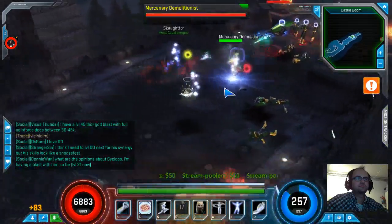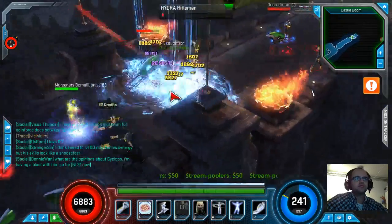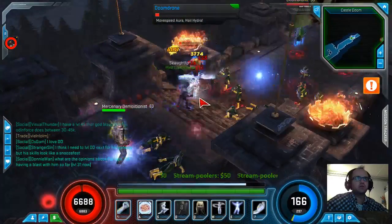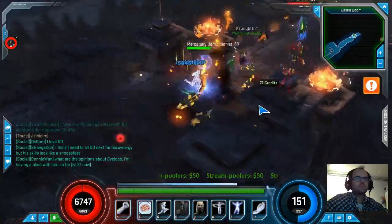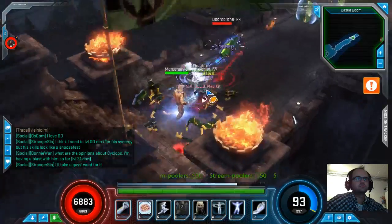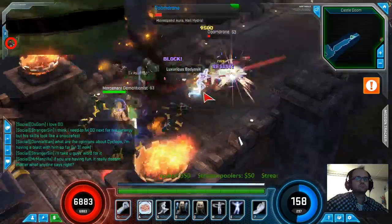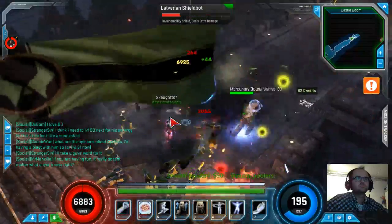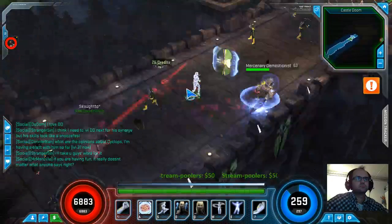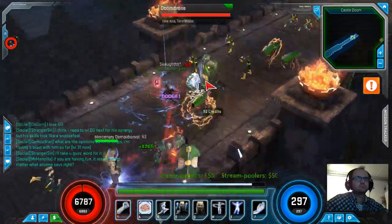Have you ever tried going full defense on him? See if you get a lot of survivability out of that? I think there's only about a 5% difference in damage reduction, so it doesn't make a lot of sense to try and stack that ability in comparison to health. You know, I can multiply my health pool, but I can't take a third less damage.